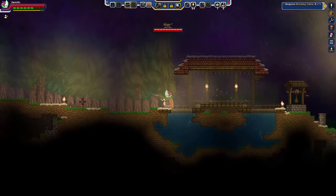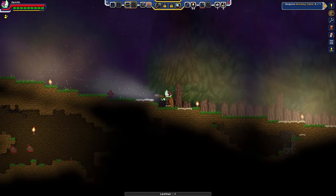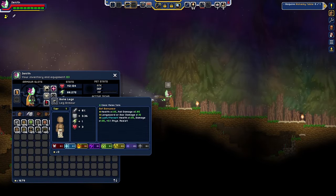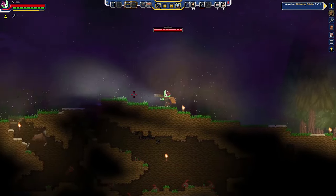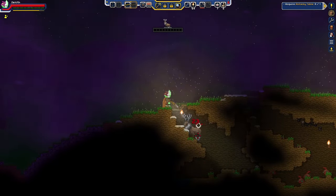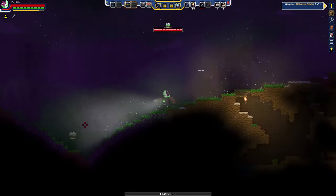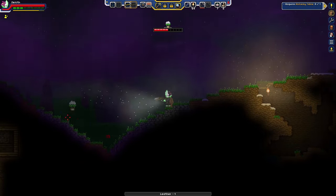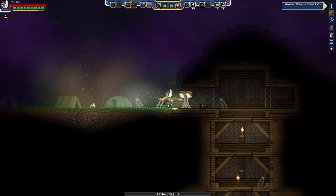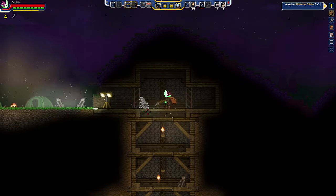Dealt with. Better armor is helping out quite a bit, actually — a little bit of extra damage there. How much damage did we do before? I think it took more than two shots for the most part. So let's do a little spelunking. I turned off the flashlight — that's what it was.